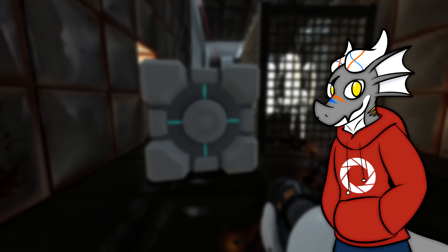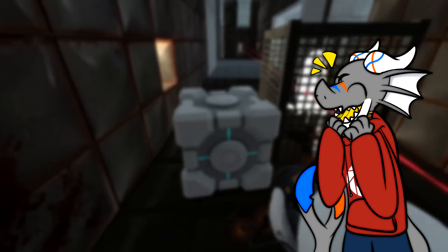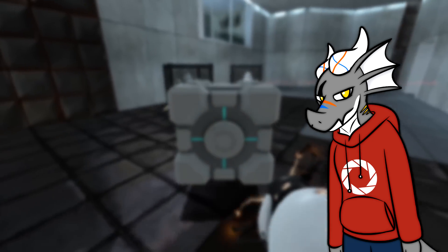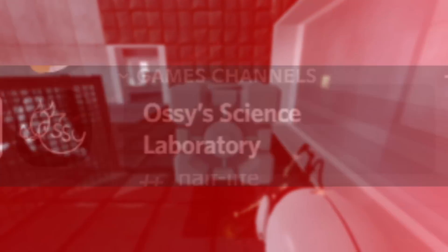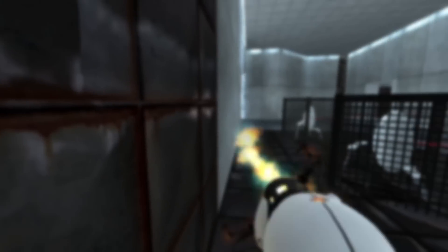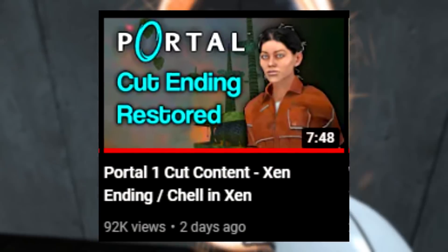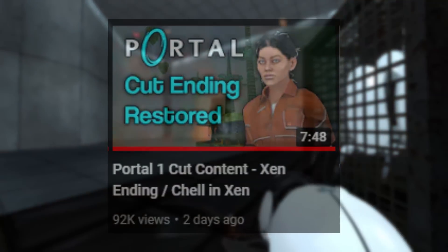With that, that covers our analysis of Portal's original advanced chambers. What do you think? Were the changes made in the retail version for the better, or do you prefer some aspects of these beta originals? Say your thoughts in the comments below. I have a Discord server, a Twitter account, and a newly opened Patreon if you want to support me. Richter Overtime, fellow content creator and good friend of mine, just recently released a collab video of me talking about Portal's cut zen ending, so if you need to satisfy your Portal 1 beta fix, definitely check that out — link will be in the description. Thank you all for watching, I hope to see you all return in my next video. Peace.